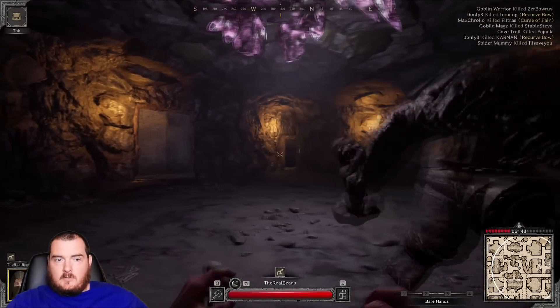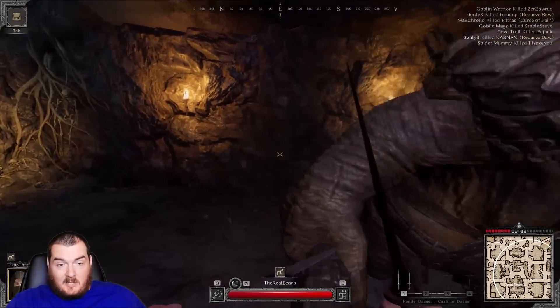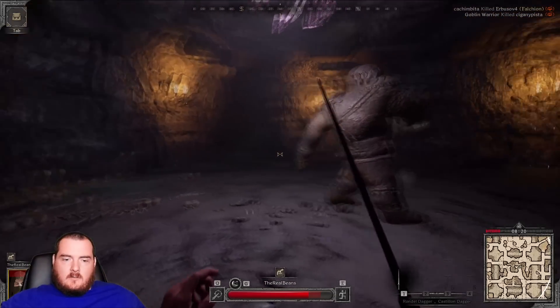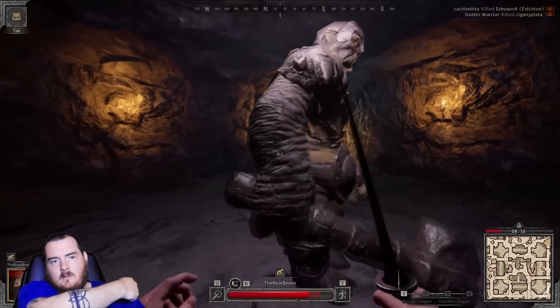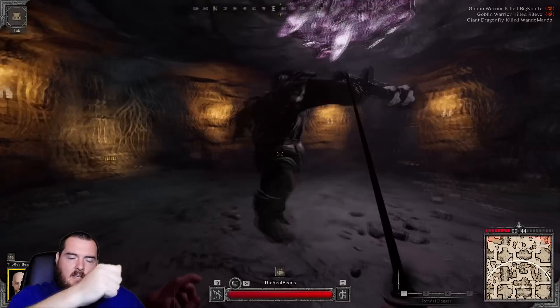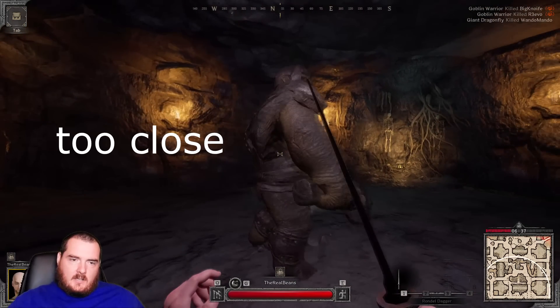Usually whenever he roars at me, I hit him three times in the arm. If he does his normal attack — where he picks the hammer up with his right hand and swipes — you have to wait until his hand is coming back down to his side. If you go in too early after that normal attack, he can combo attack.